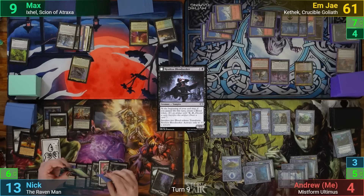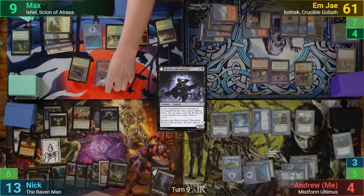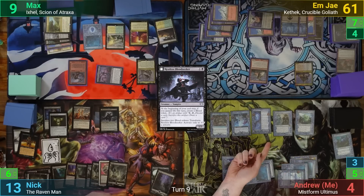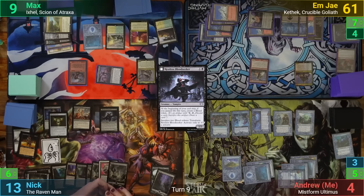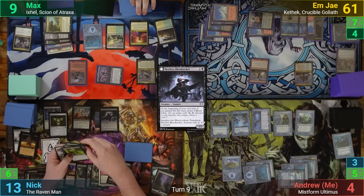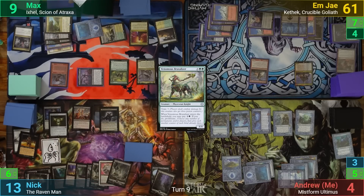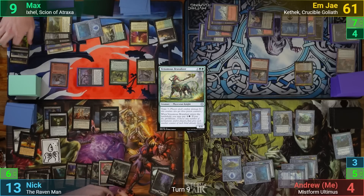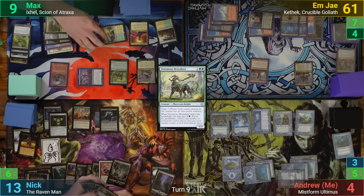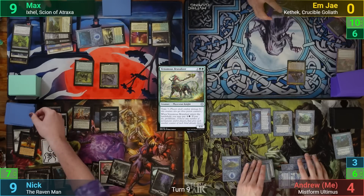Max draws and is in a tough position, needing to decide who is a bigger threat — MJ or Nick. He taps enough to cast the stolen Zealous Conscripts and steals Drana from MJ. Going to combat, Ixil goes at MJ and Drana goes at Nick. Nick gets to pick what Max brings back from the Drana trigger and gives Max the Venomous Brutalizer. With that entering, Max pays the mana needed to proliferate. This means MJ will get taken out with poison damage once Ixil connects, and then Nick takes four from Drana. Max then loses the Conscripts and Drana as MJ has gone from the game, and at end of turn he exiles the top card from Nick and my library.